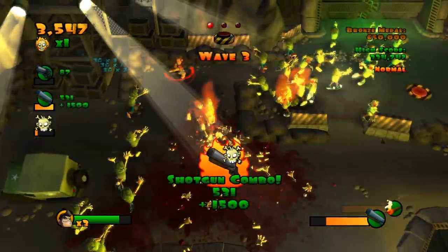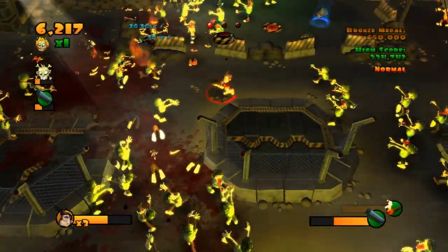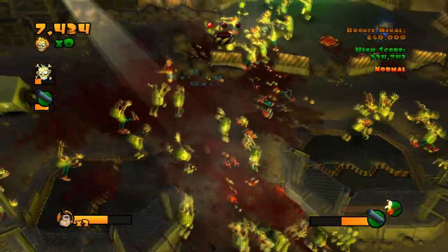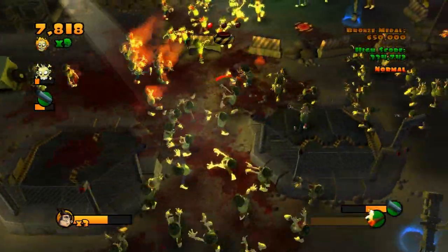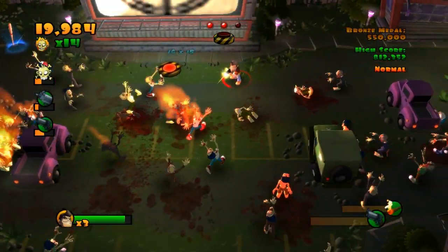Burn Zombie Burn released on the PlayStation Network on March 26th, 2009, but very recently it was made available to PC gamers through Steam on August 12th, 2010. At its core, Burn Zombie Burn is really nothing more than an arena shoot-'em-up. Gamers play from the top down and kill as many zombies as possible before eventually being overtaken by the infinite waves of zombies.